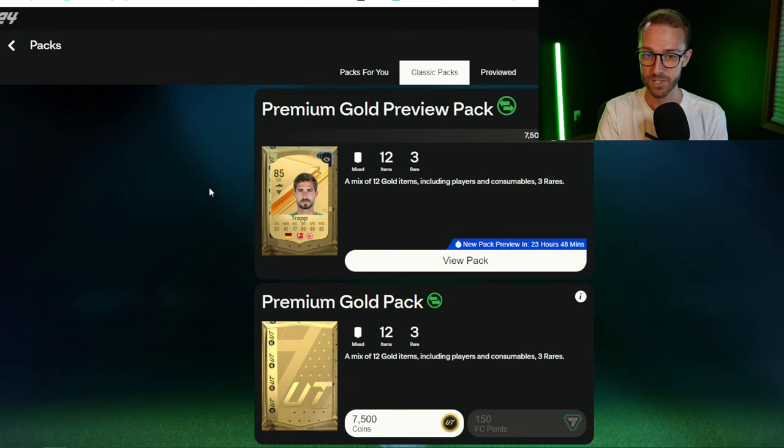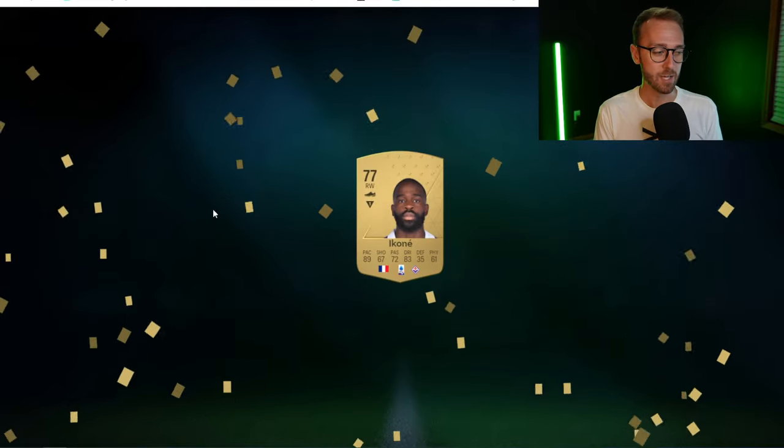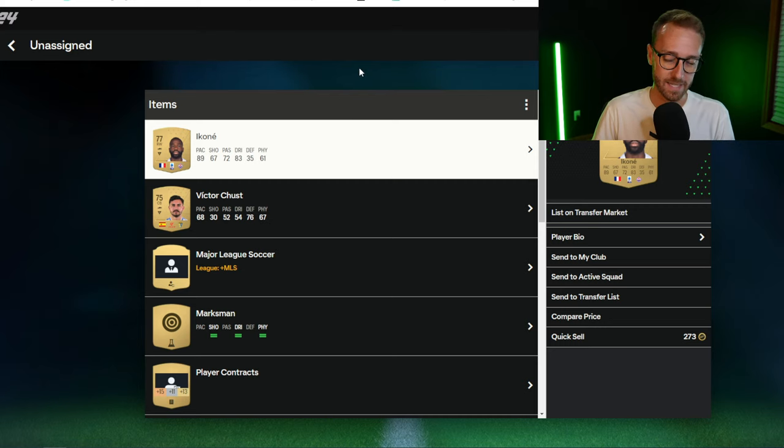Watch the SBC section to see if we're getting tradable or untradeable advanced SBC packs. The best thing about the web app these days is that it goes by super fast — we don't have to be on it for four to five to six days like we used to. It's just one or two days, and then we're into early access. If all the packs are untradeable, it's going to be a slow one to two days. Hopefully EA gives us something — whether it's a tradable pack on the first day or tradable welcome backpacks — to make the web app better than it's been the past couple of years.